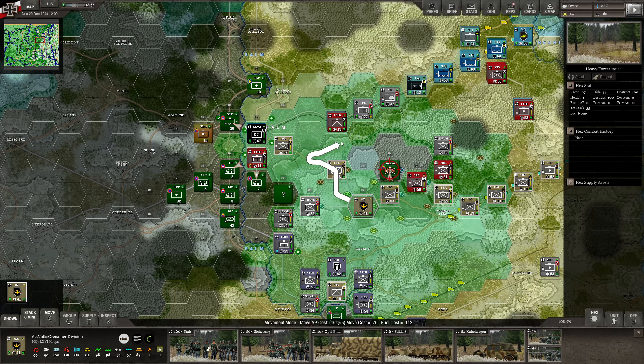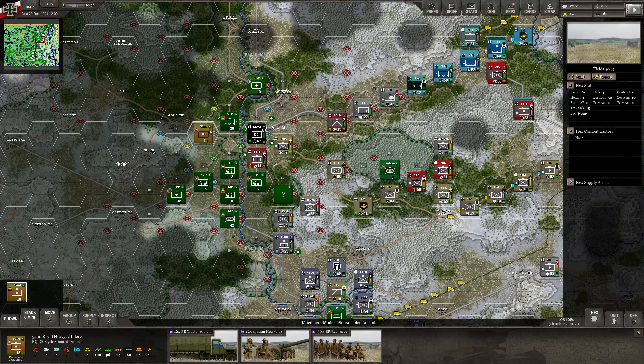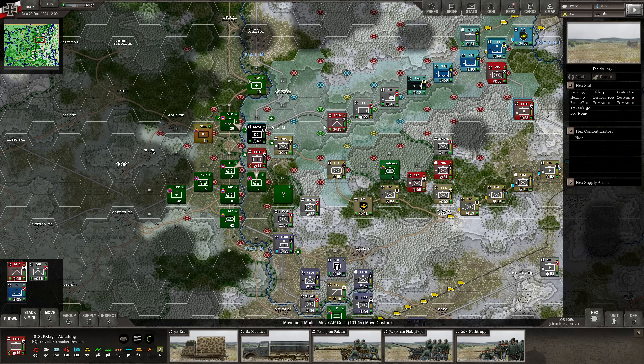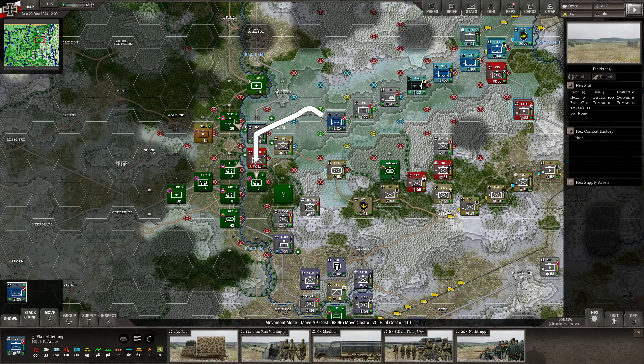We can stay with these guys here — good position. We did not even use the Werfers, so let's do that. We have some juicy targets here — Werfer 12. That would be really nice to hit. Let's go into here — smooth cost of 50, that's good. But first let's drive these guys in here. I don't think there's any anti-tank protection I need here. Move one in here, one in here, and this one out here.